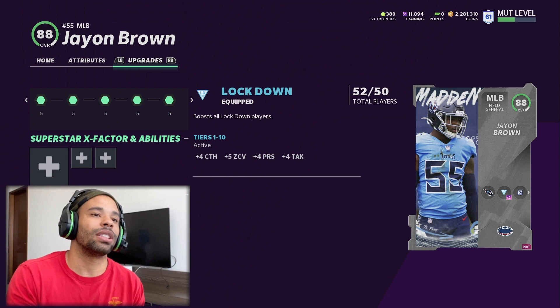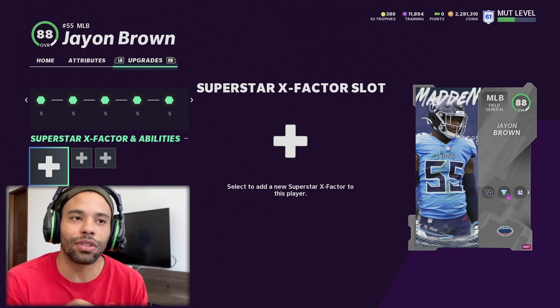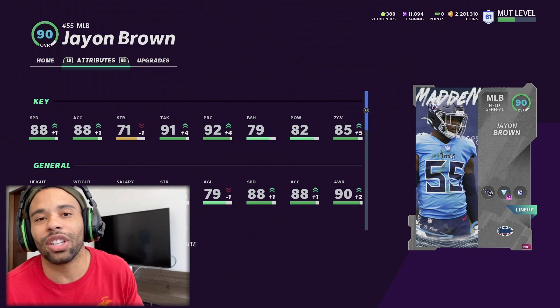On the second slot, remember he doesn't have a power up so he can't get to 90 — he only has two power spots. I have 52 out of 50 lockdown and 24 out of 40 sprinters, so unless you're around those numbers, his base attributes are pretty much what you'll see.